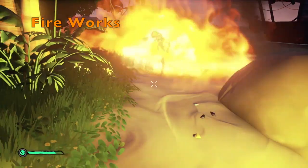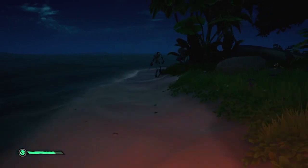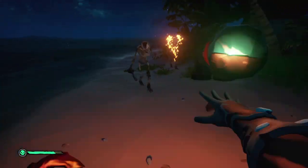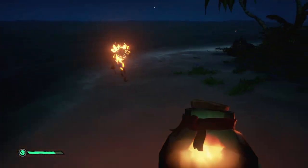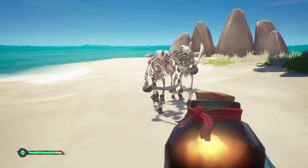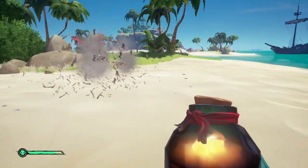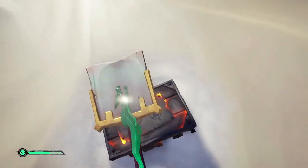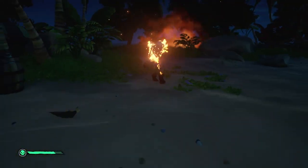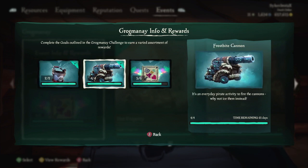Fireworks: set 20 skeletons on fire, helping them get into the mischievous Grogmane spirit. The final goal for this challenge is to set 20 skeletons on fire. An easy way of doing this is to set any type of skeletons on fire using firebombs. The only thing to mention is that when I set multiple skeletons on fire at the same time with firebombs it was only registering as one for the event, so make sure you have plenty of firebombs — which you can get from firebomb crates from completing Powder and Arms voyages — and hit skellies one at a time to be on the safe side.